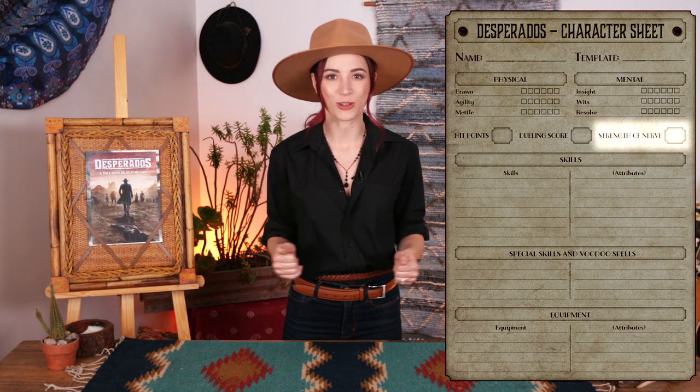Players also have a few tricks up their sleeves to modify rolls. In addition to their equipment and skills, characters may use their Strength of Nerve value as a pool of points used to reroll dice. For each point they spend, reducing their Strength of Nerve score, a character can reroll one die from their test. This pool refreshes as a character has a chance to rest, determined by the GM.